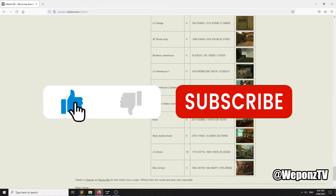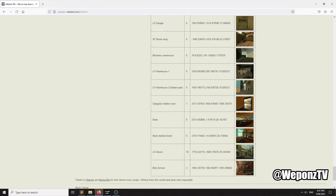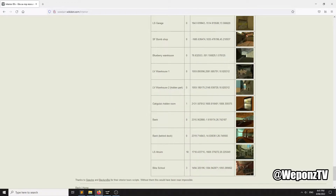Welcome to today's tutorial. I'm going to teach you how to create an interior system — basically different types of entries including checkpoints, pickups, and button presses. The first thing you need to do is jump to the link in the description to find interior locations, though you can find interior coordinates elsewhere. We need to be able to spawn ourselves inside the interior we want to use, to get the coordinates we need.